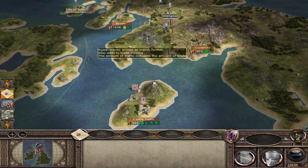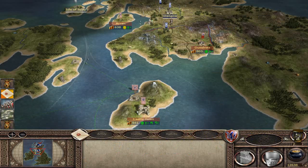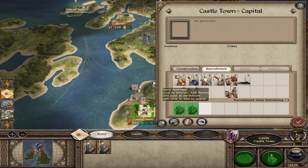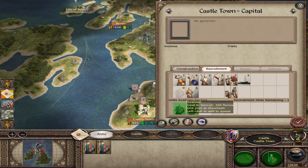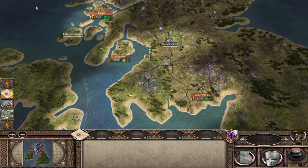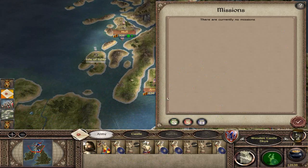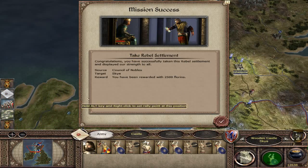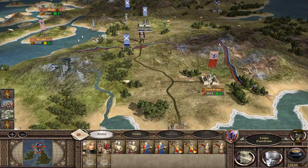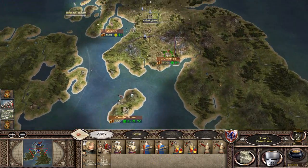Welcome back. Last time the episode was an absurd 40 minutes long — about 1.2 gigabytes — so that probably took a long time to upload. Now that we're back, we're going to be doing a few more things. Last episode we took over Skye, which should reward us with quite a lot of gold, and we've taken this settlement from the Scottish.